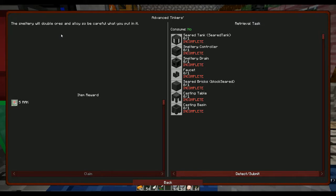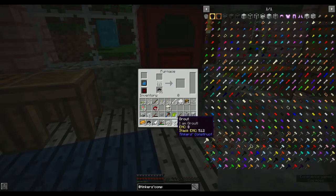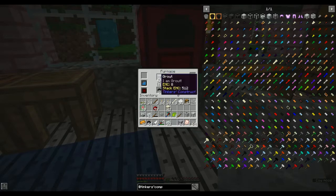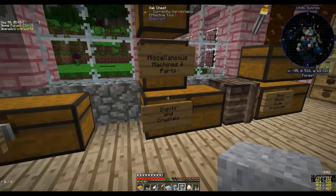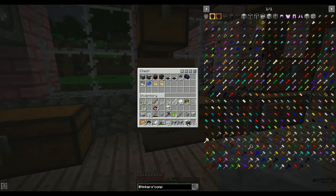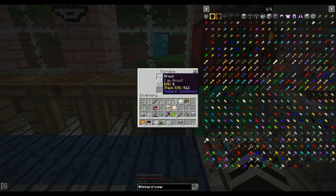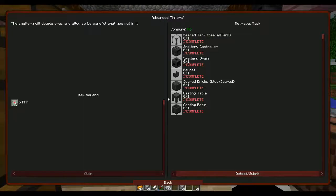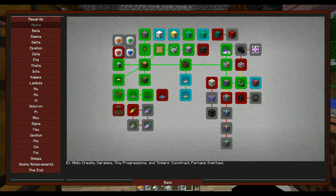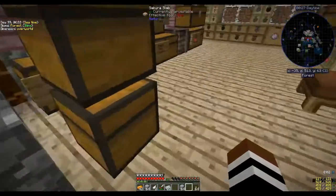This is just normal Tinker's stuff — stuff we can do with our eyes closed. That's interesting, it doesn't want to do grout in the porcelain melter. Do I have to put it in a normal one? Oh wait — it says melt into seared stone, so you probably have to set up the porcelain stuff first. Okay.